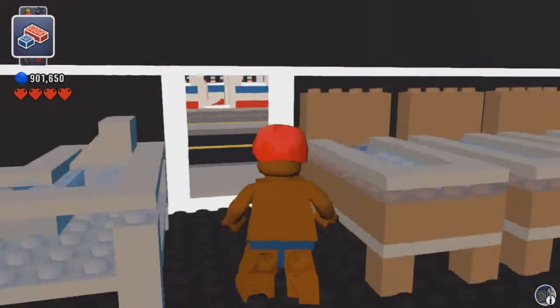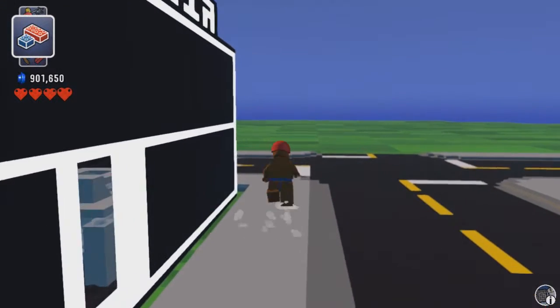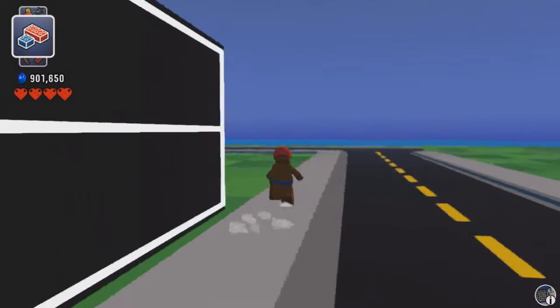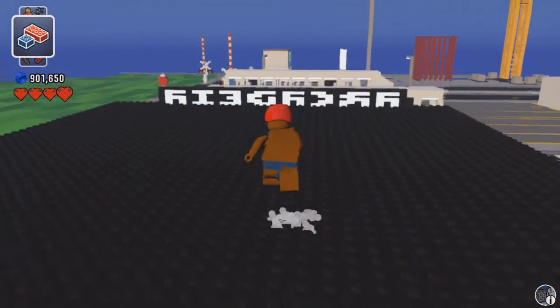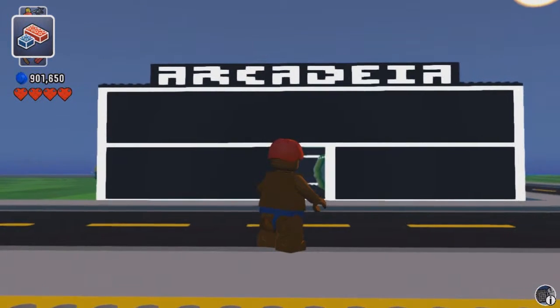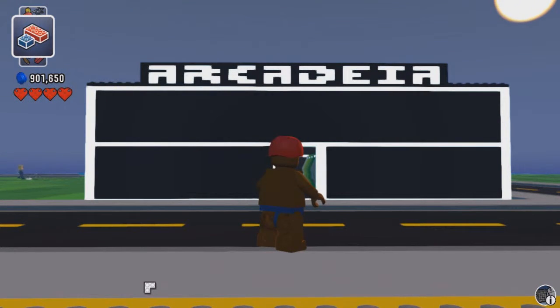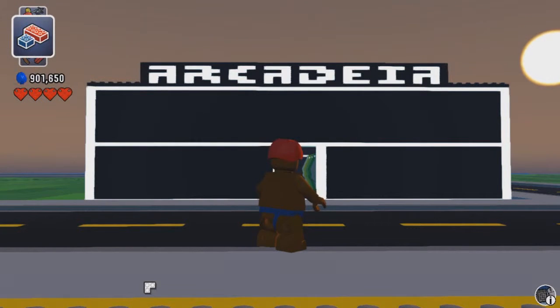It does look kind of like it, doesn't it? I was listening to the music from said film while I was building this in Lego Digital Designer — just for inspiration. The main thing I did is I wanted the sign to be stylized; I didn't want it to look like all the other signs in the city. I wanted it to basically look like a font — a very 80s-style arcade font that you would find on arcades from that time period.